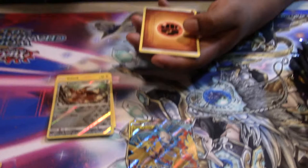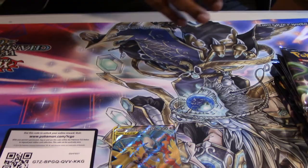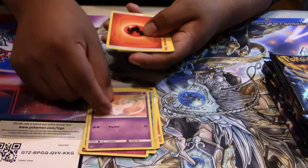Now we're just waiting on the Alternative Art, which comes out as a promo in the Elite Trainers. This has now become my favorite set. We have a Chikorita, a Cubone, an Eevee, Clefairy, a Psyduck — our first Psyduck — a Mew, Charmeleon, Chansey, and a Brock.